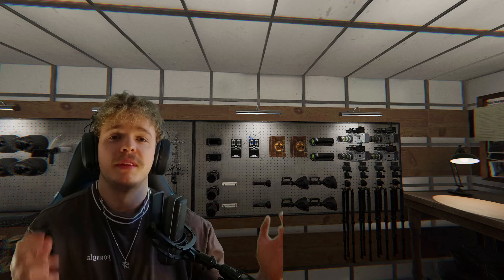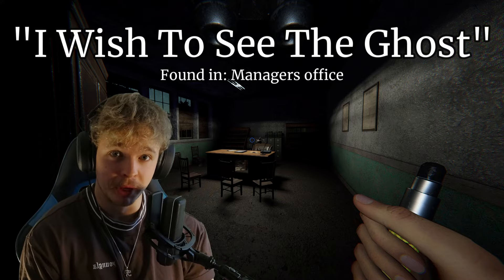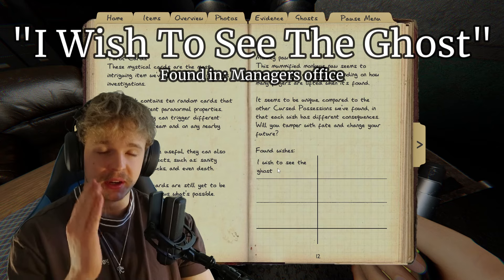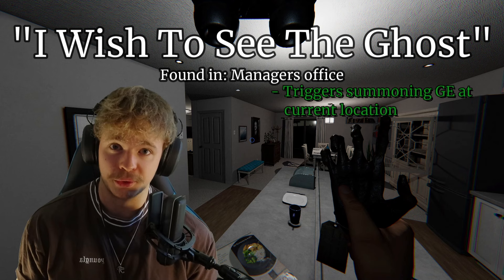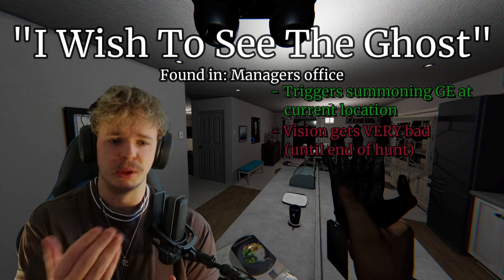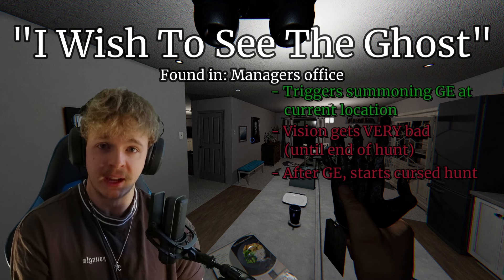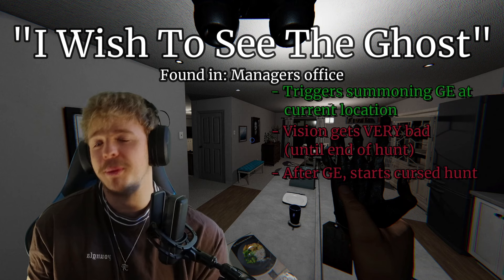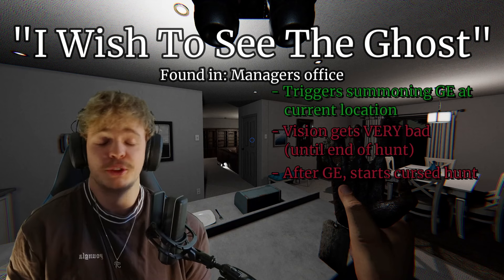First up we have 'I wish to see the ghost' — quite a spicy one. This wish can be found in the manager's office in Sunny Meadows, right on the desk. Using this wish triggers a ghost summoning event at the ghost's current location, but at the same time your view will be obscured by a very dark fog — you can basically see within about one meter from you. After that, the ghost will disappear and start a cursed hunt. Once the hunt is over, your vision returns to normal.